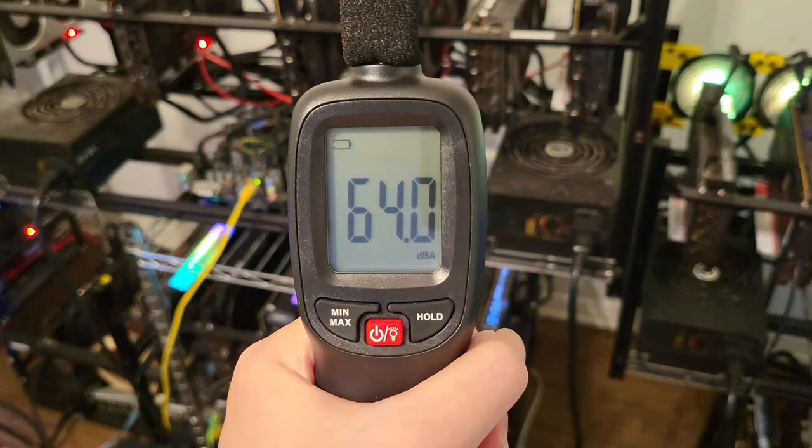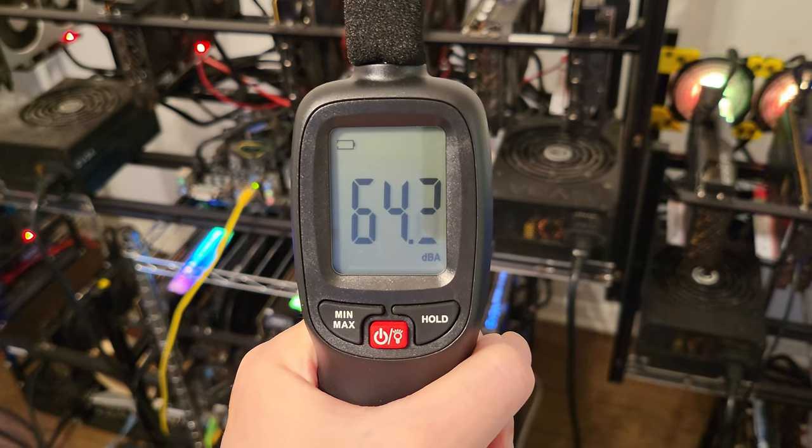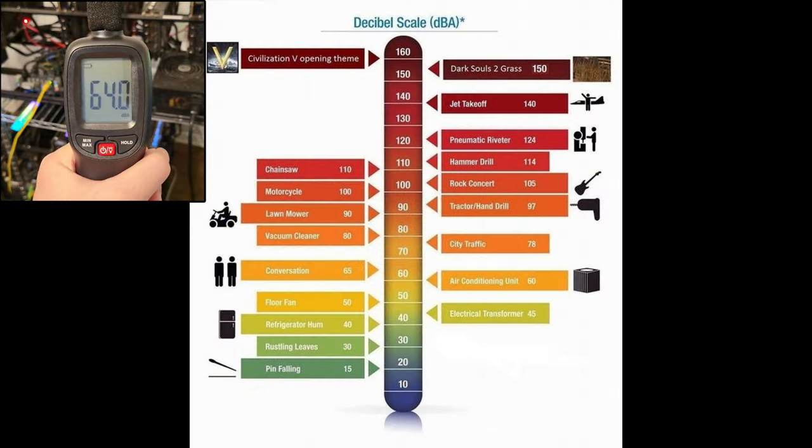Now let's talk about the sound. The average noise level in the mining room is around 64 decibels. According to the decibel scale, at 64 decibels it's comparable to the volume of a normal conversation.